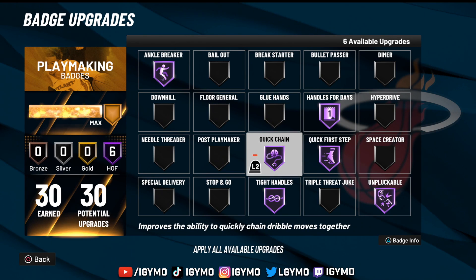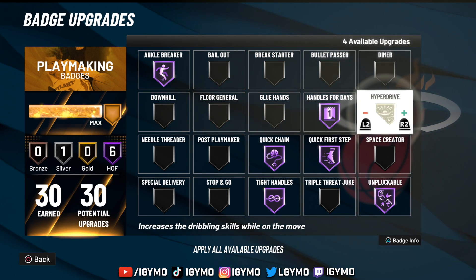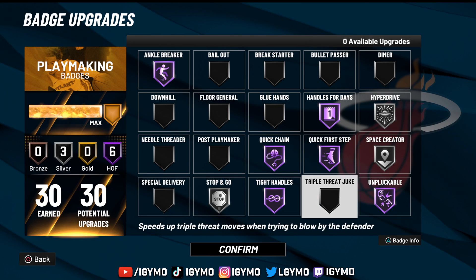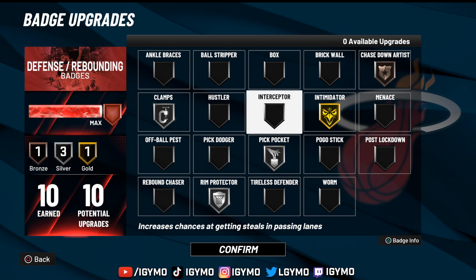For the ones court, I slap on six Hall of Fame badges right away — that's what you want on the ones court. For the rest, I put on silver Hyperdrive, silver Space Creator, and silver Stop and Go. Honestly these extra badges don't really matter — I just have 30 playmaking badges and needed to fill slots. I won't put on Downhill because on the ones court there are no fast breaks. I don't really use triple threats; I like to dribble off when I stand still and get the inbound.